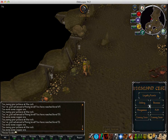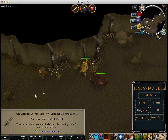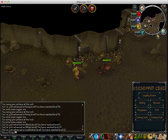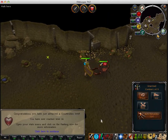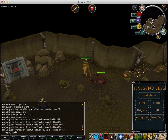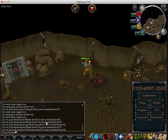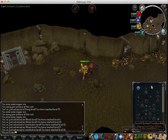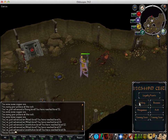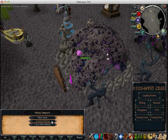Alright, so we're going to go to... you want to go to Skilling and then Mining and then Granite Mining.